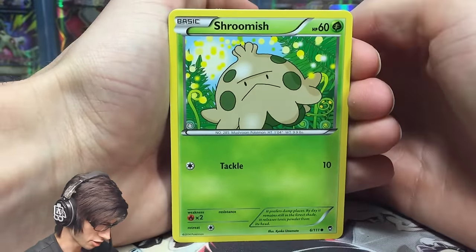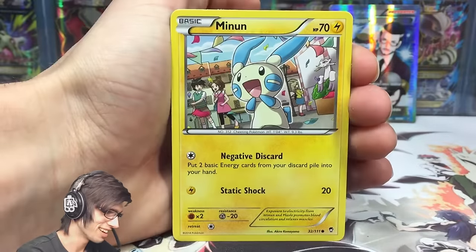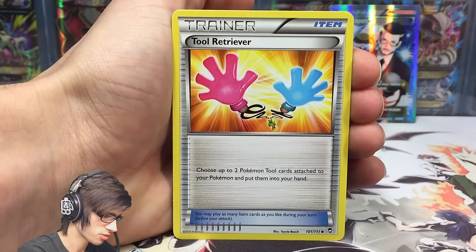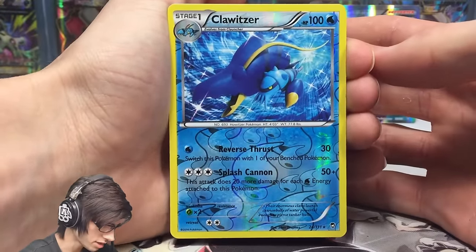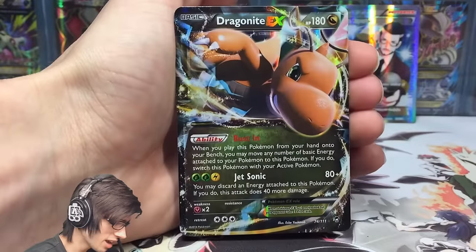We have a Shroomish — that's like my good games store mascot, which is pretty funny. Then we've got a Shelmet, a Rattata, Sail Fossil, Tool Retriever, Focus Sash, and a Klawitzer — that's a reverse rare, and it's actually a holo in the set too, so that's pretty sweet.